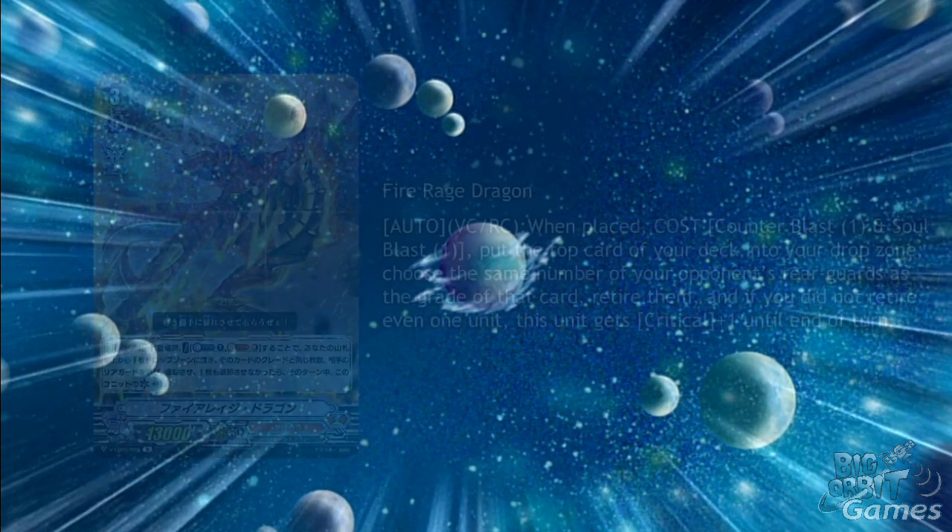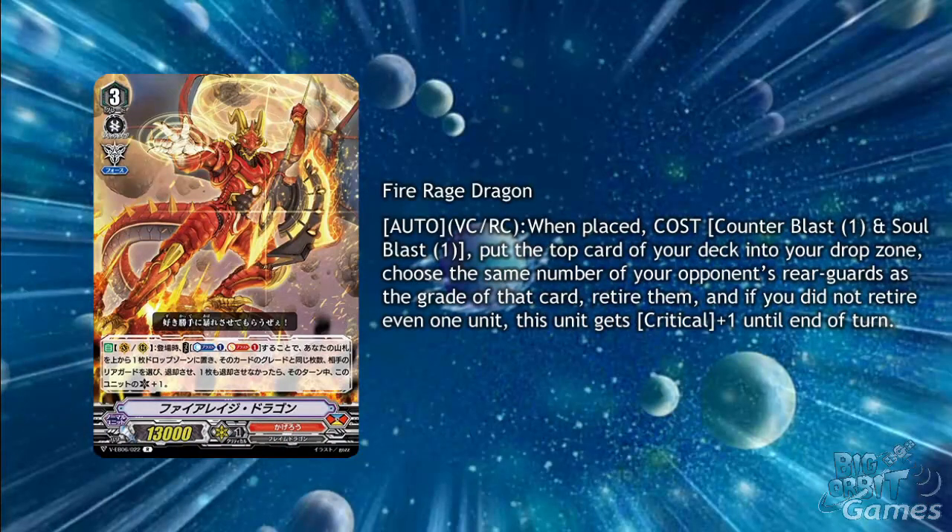The first card of the week is a grade 3 for Kagero: Fire Rage Dragon. His skill is auto rearguard circle, vanguard circle — when placed, cost counterblast 1 and soulblast 1, put the top card of your deck into the drop zone, choose the same number of your opponent's rearguards as the grade of that card and retire them. If you did not retire even 1 unit, this unit gets plus 1 critical till the end of the turn.